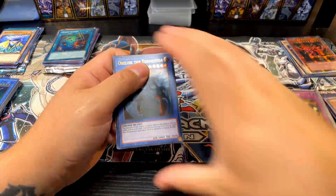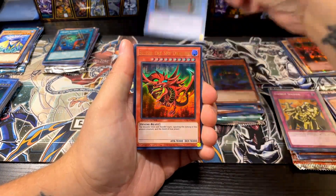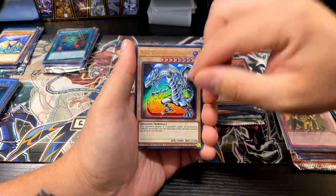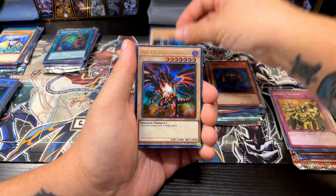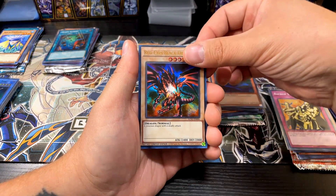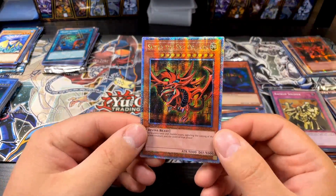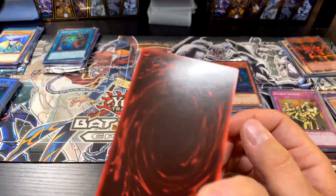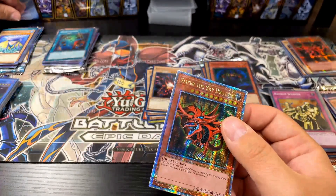Now the quarter century card for box two. I'm feeling Blue Eyes White Dragon — yes, I'm going to guess Blue Eyes from this pack. Let's see... Slifer the Sky Dragon again! Another Slifer — that's three in a row I guessed correctly though, so Slifer the Sky Dragon is pretty dope. There's a little scuff on the back but super dope overall.